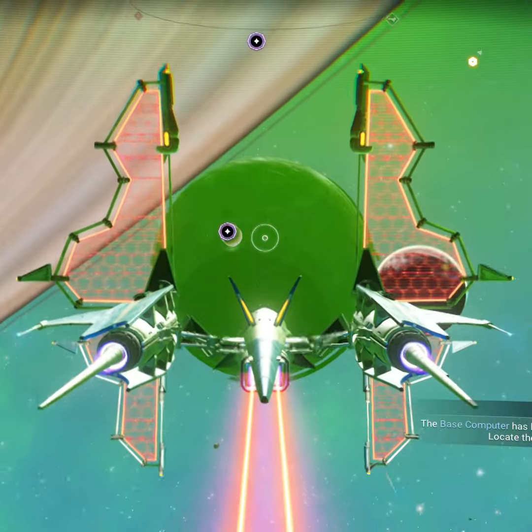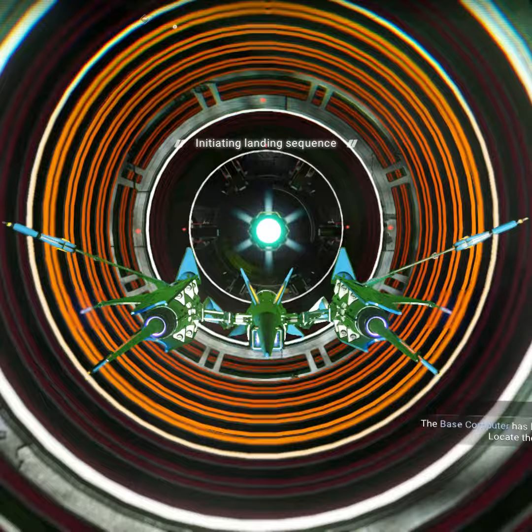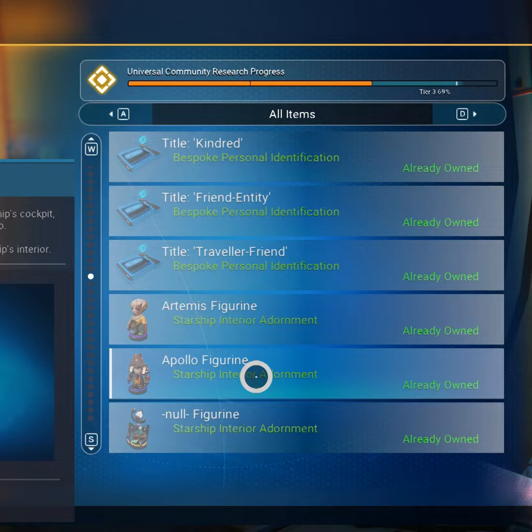Did you know you can boost your Starship stats and also make some nanites by using different cosmetics aboard the Space Anomaly? Visit the Quick Synthesis merchant and purchase these different cosmetics, except for the Apollo figurine, to boost the stats.